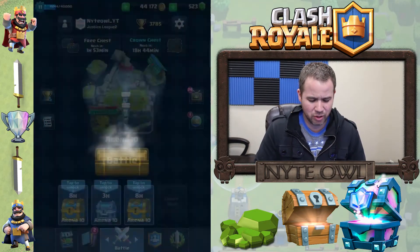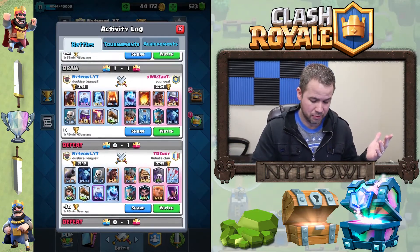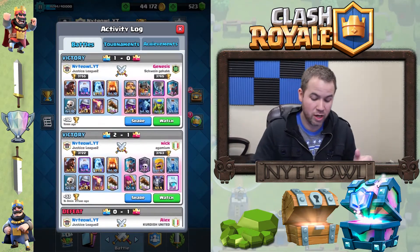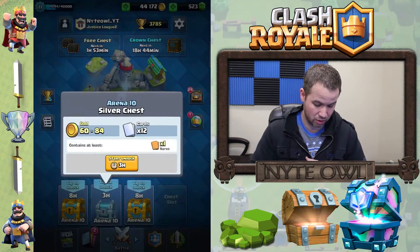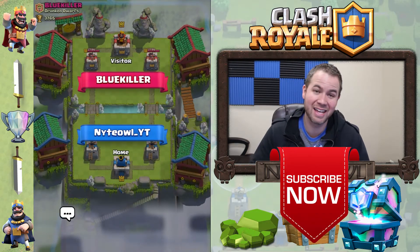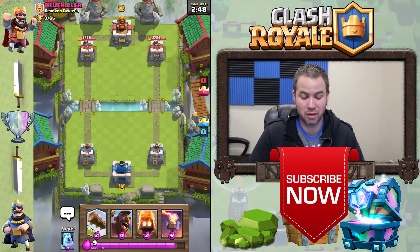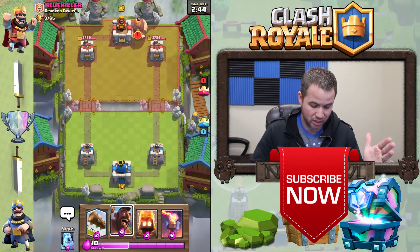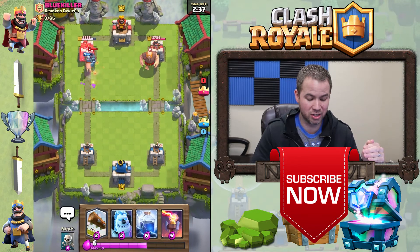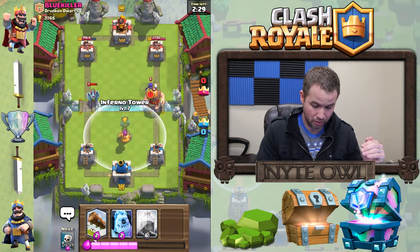I'm going to play this deck I've been playing a few times. First time I played it I was just getting to know it — won some, lost some. I'm going to throw at it and see if I can get another win. It's a fun deck; it has the inferno tower in it, which I haven't used in a long time — great for defense. The only time I lost with it, the opponent used a tornado effectively and pulled my hog onto the king tower, and I struggled the rest of the match.